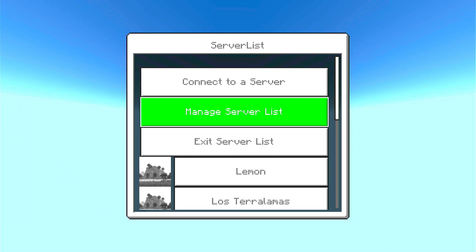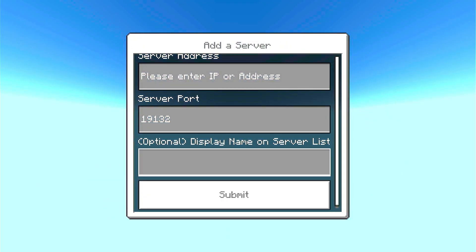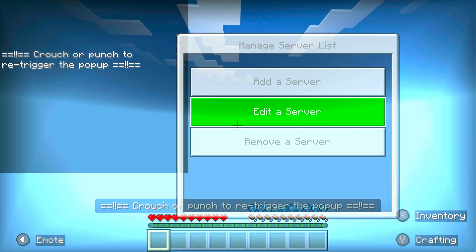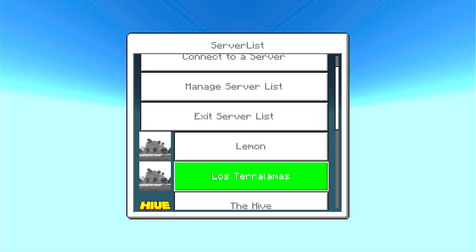If you want to load up your server, go to Manage Server Lists and add the server. Put in the server address and the port. I've already done that - you've seen that video, and I hope you've seen that video before you watch this one.